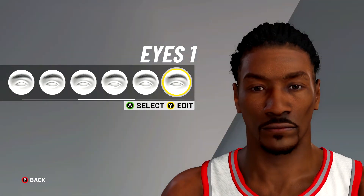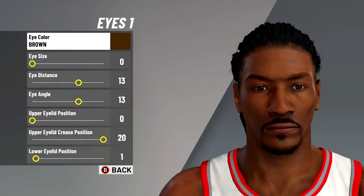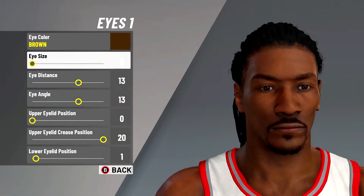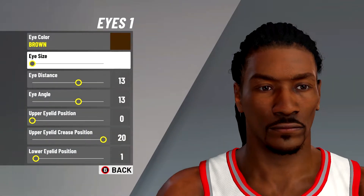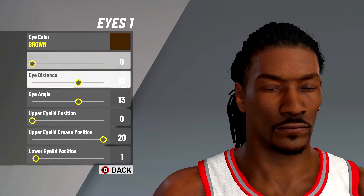Next we are going to do the eyes. Select eyes one, click Y to edit, and change the eye color to brown. The eye size should be at zero, and eye distance and eye angle should both be at 13.